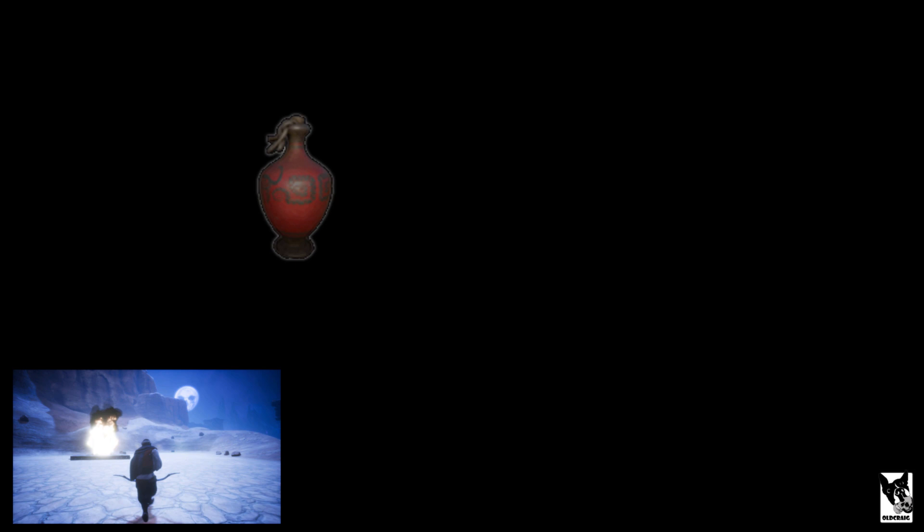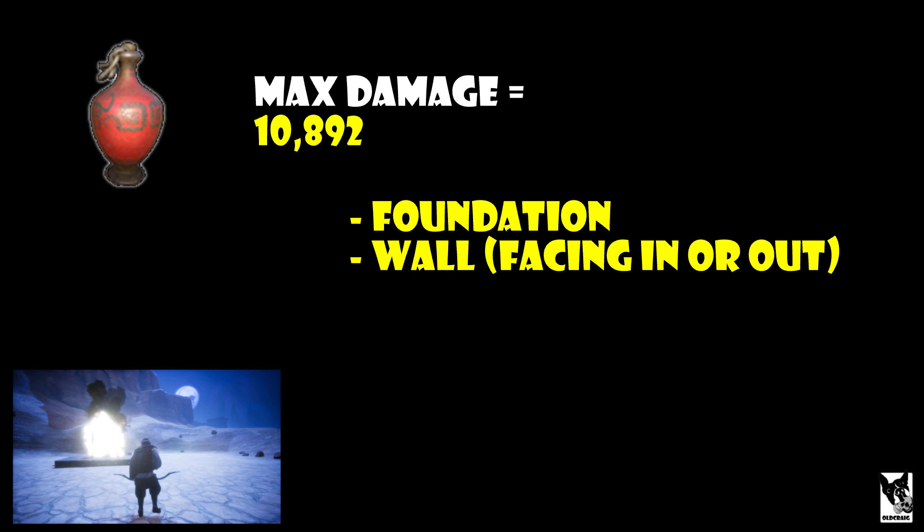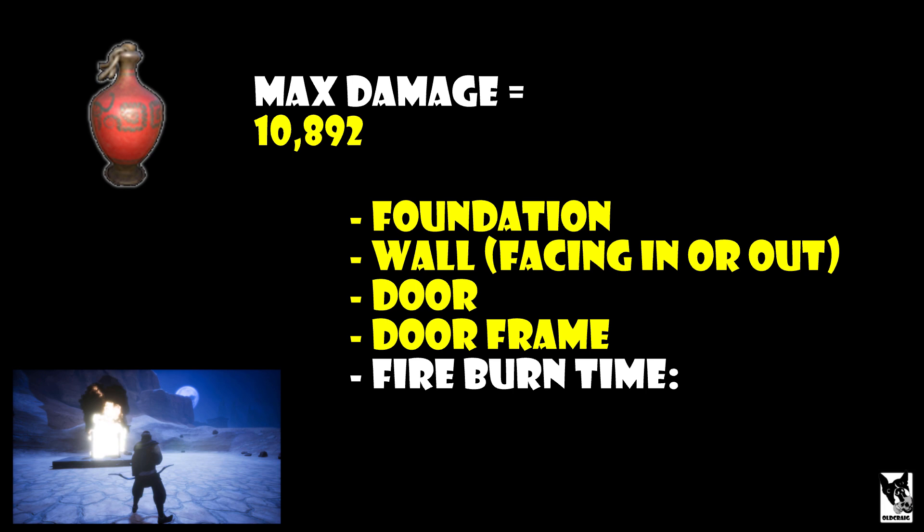So this is what we know so far: one explosive will do a maximum of 10,892 damage to a foundation, a wall regardless of which direction it faces, a door frame, and a door. Also, the fire burns after the explosion for about 30 seconds.